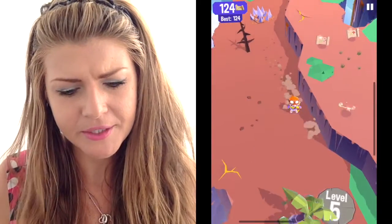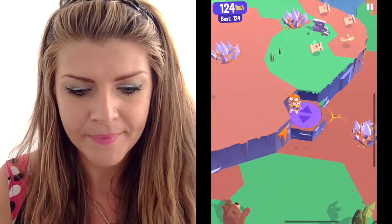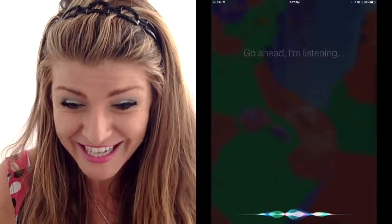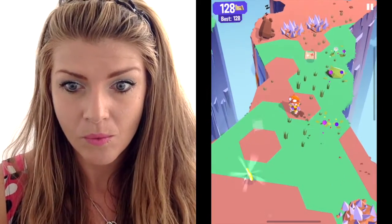Don't touch spikes, don't touch bears, don't fall off the cliff — collect all the maps, find a key, and find how to get upstairs. There we go! Oh — apparently Siri wanted to jump in. Get out of here, I'm doing a video!